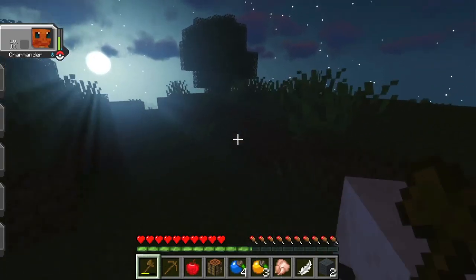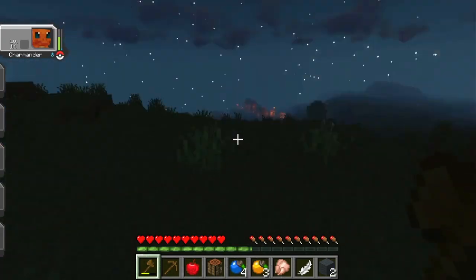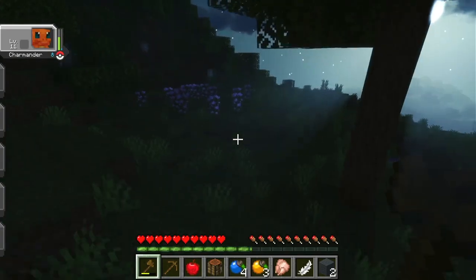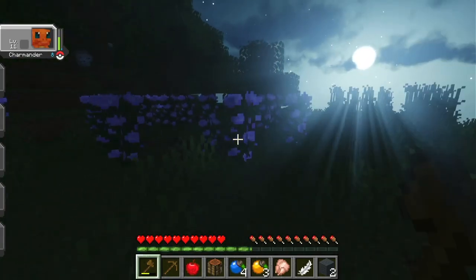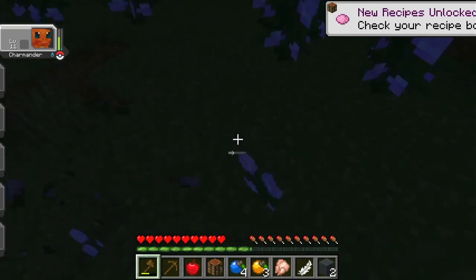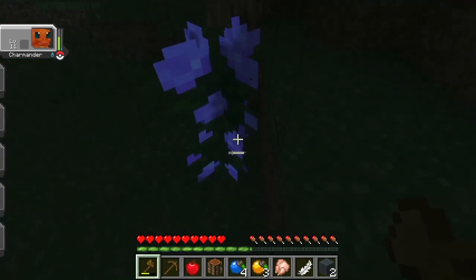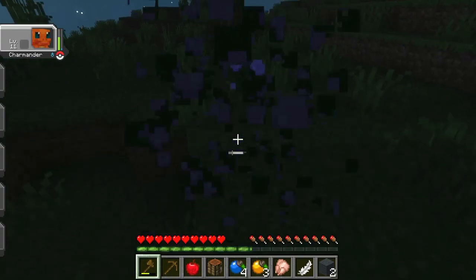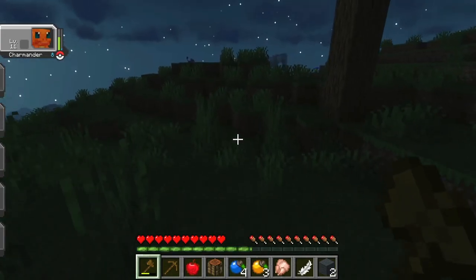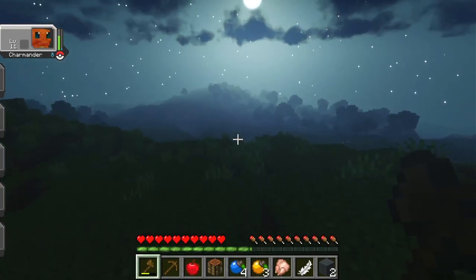I really like the shader pack I'm using. I can't even remember the name — Sildr or something like that. I think it's a pretty popular shader pack. I know I had to install Iris. I really don't understand much about Minecraft mods at all, but I think it's called the Sildr shader pack. I'm not sure if I'm using the high level or the medium one. Wow, that's really pretty.